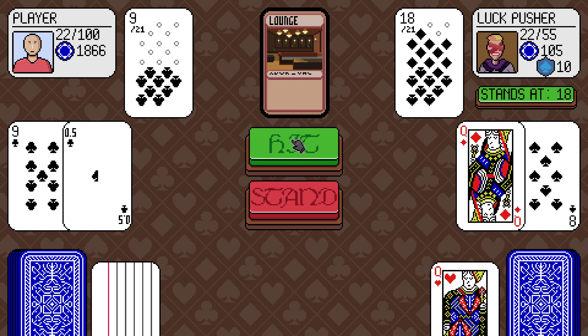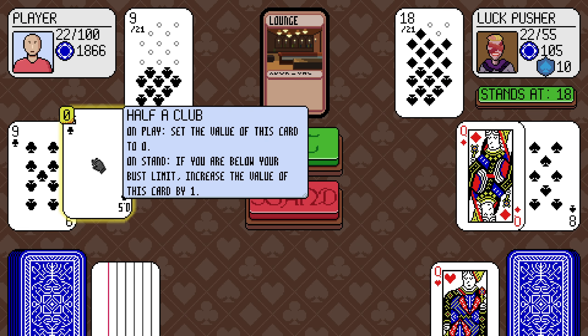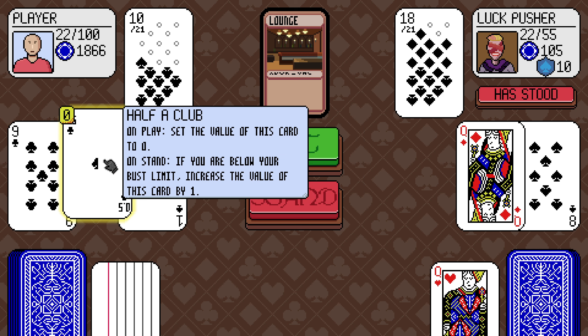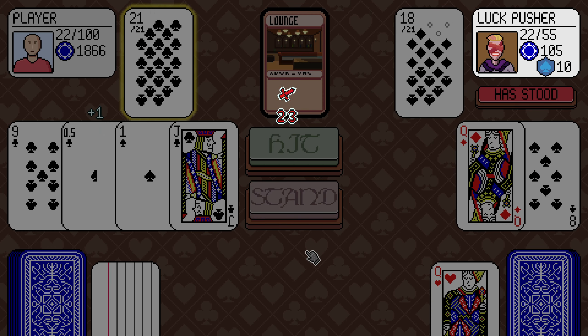On stand, if you are below your bust limit, the value will increase by 1. So this will go to 21 now. Nice.